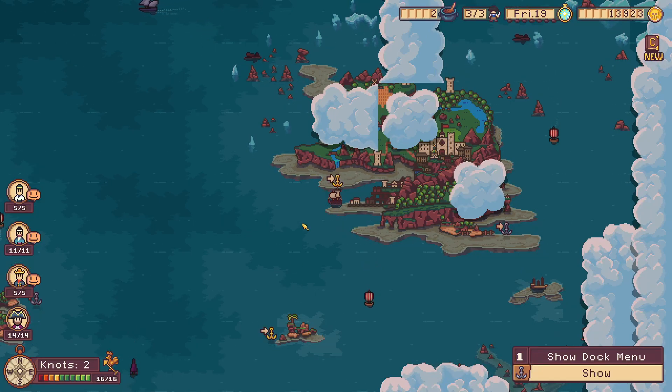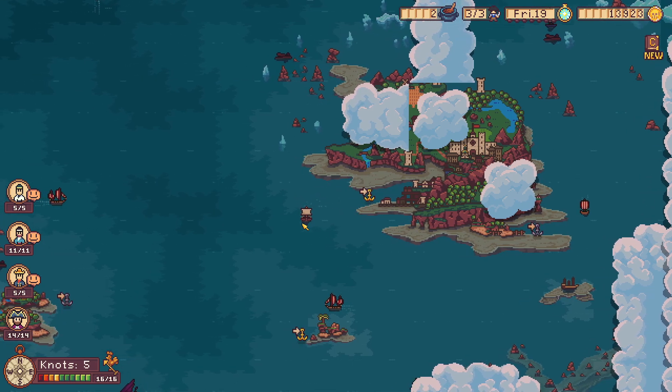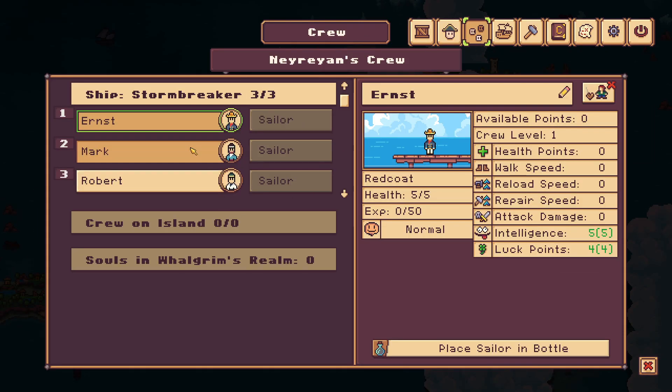Hello, welcome back to Seablip. I was playing around with some systems, but I think I'll want to play on camera for the whole game because it's pretty short. So what did we do last time? Last time, we fired all of our crew and got actually pretty competent sailors.